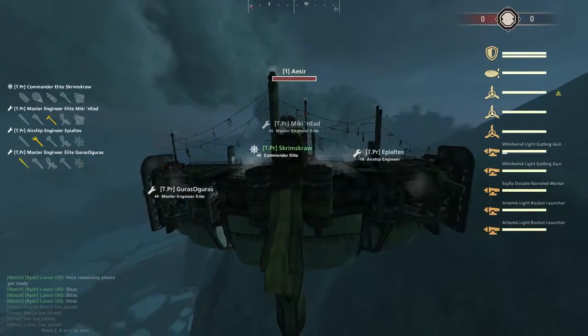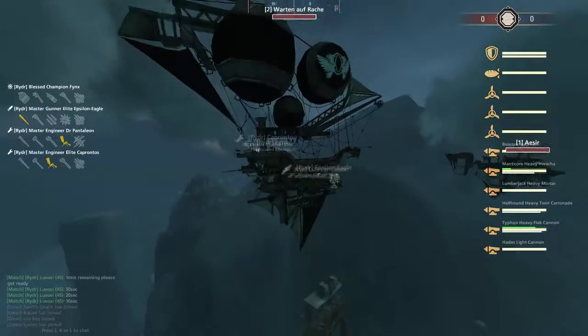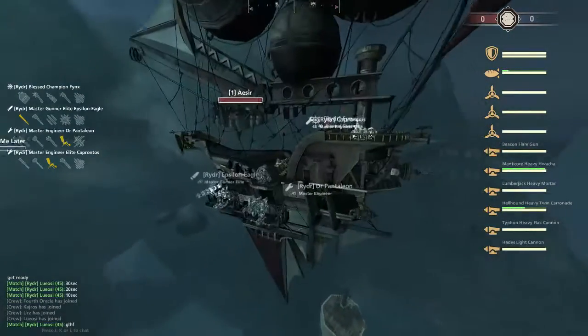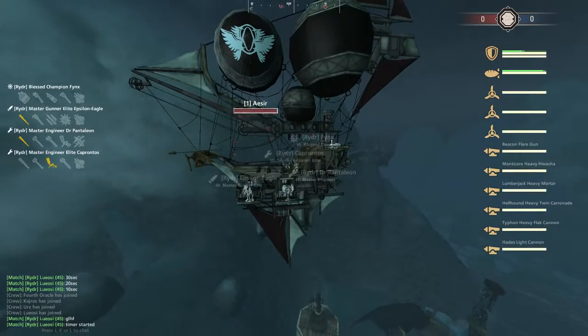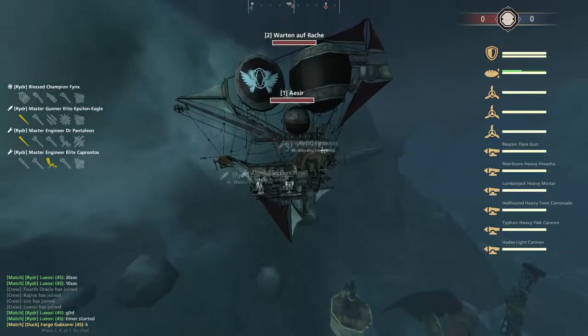Mortar up top with double Gatling on the lower decks and double Artemis on the wings. They're also bringing the Warten auf Ra... oh god, German viewers please don't make fun of me. How does it feel for the Oracle not to be able to pronounce one of these ship names? Dostoevsky is totally understandable — this is a different language.